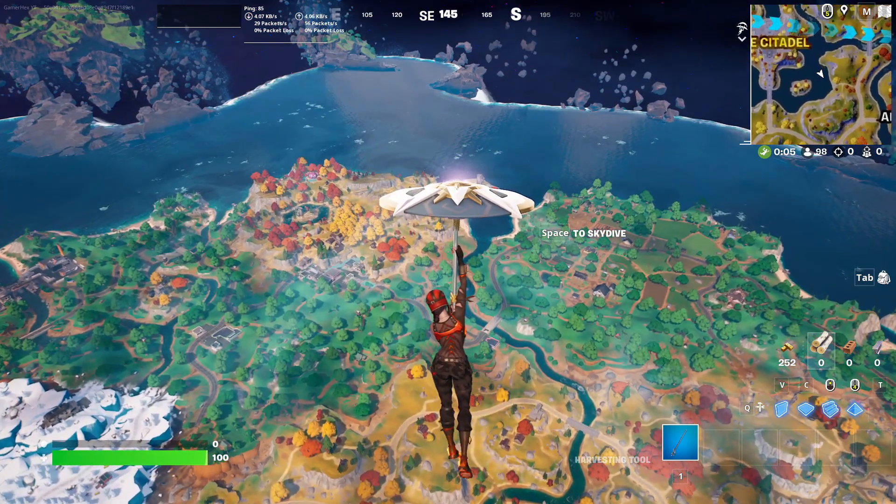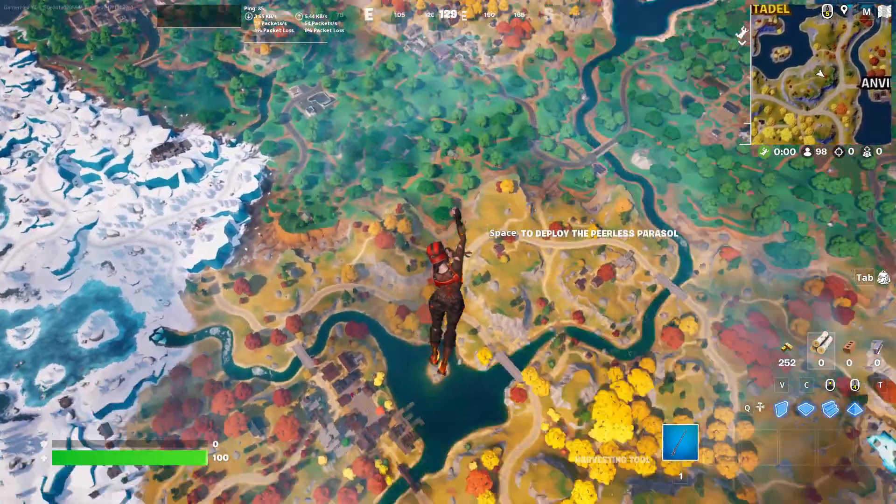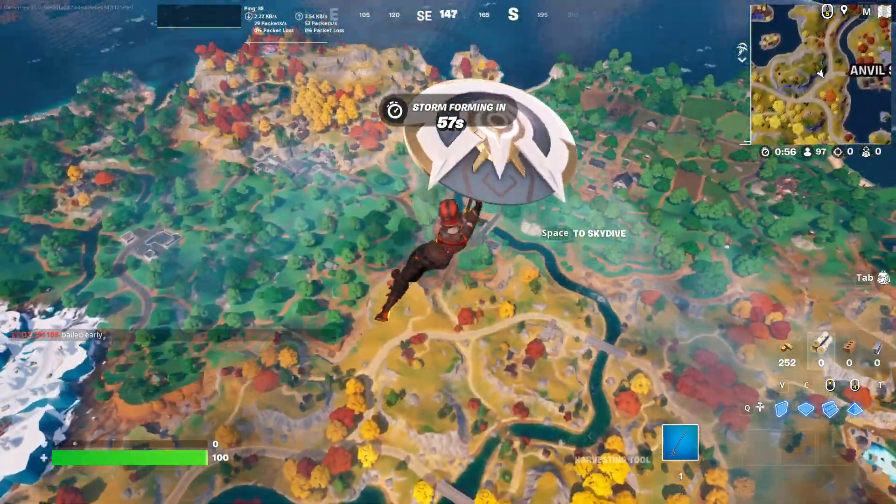Normally I like the umbrella more than any other glider because I can see the entire map while I'm gliding. I don't really like the big glider, but this umbrella looks cool.